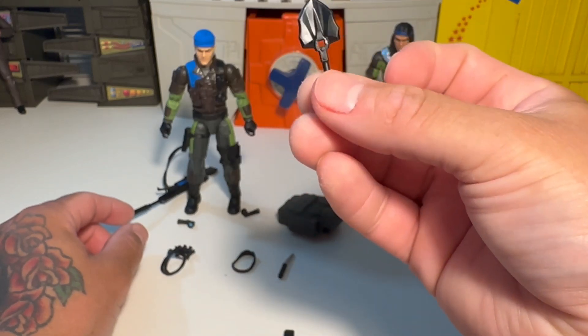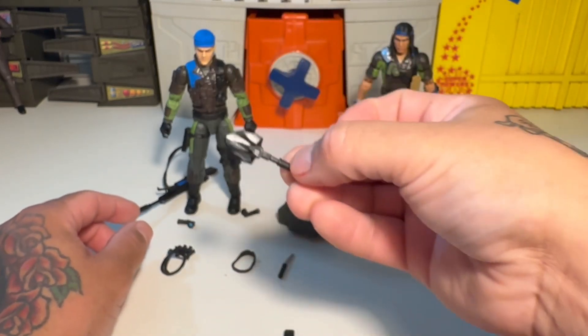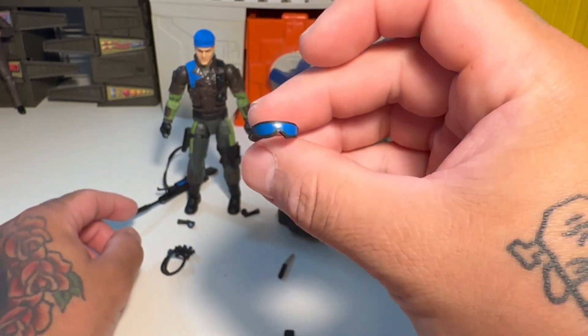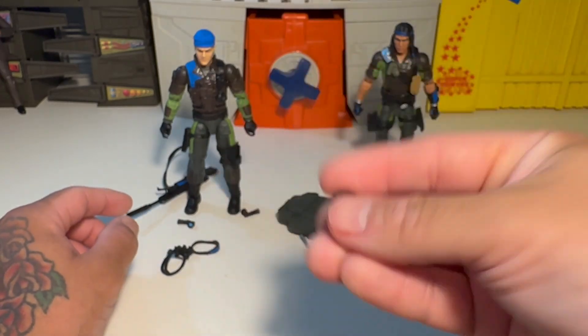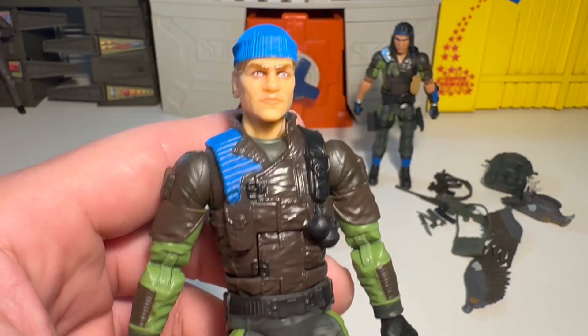We've done the file cards for these guys before, so I'm not gonna bother reading them again. He's got his flashlights — and I guess this little nice shovel is whoever it goes with, if you got to dig out in the wild. Also his goggles, a knife, and a cell phone to call in hits. There you go.